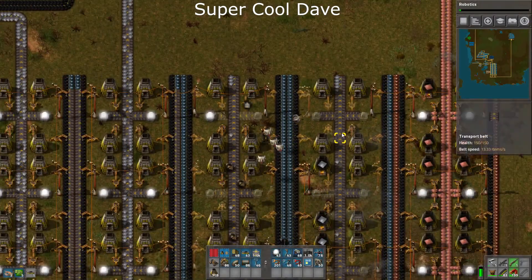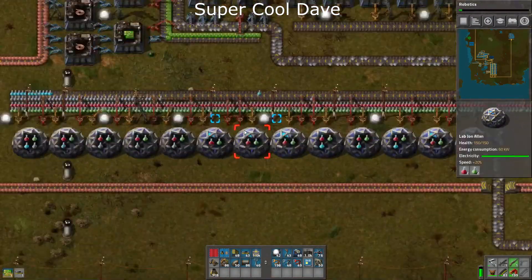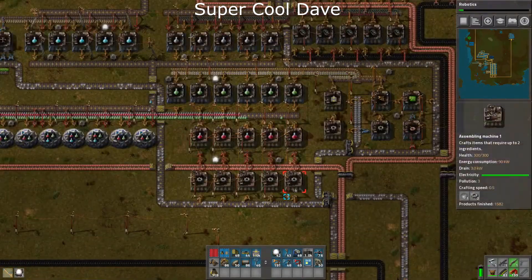But it's still going to crawl along because I just don't have the iron. I do have a little bit of backlog, and luckily the red and green — that's all I'm using at the moment — is first priority on the line.